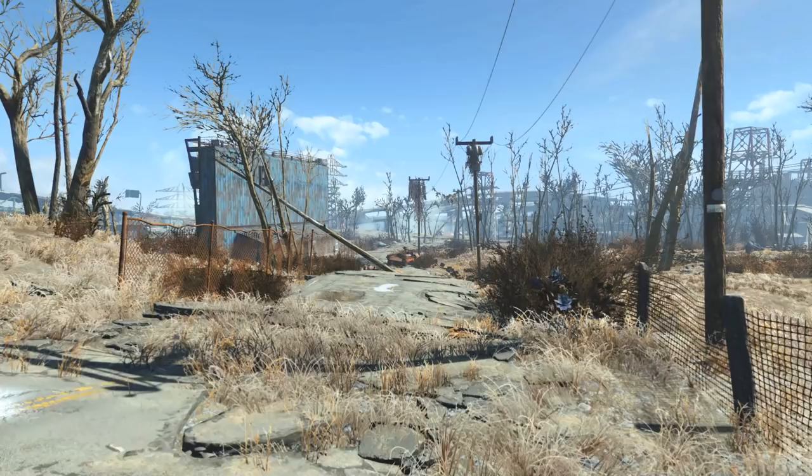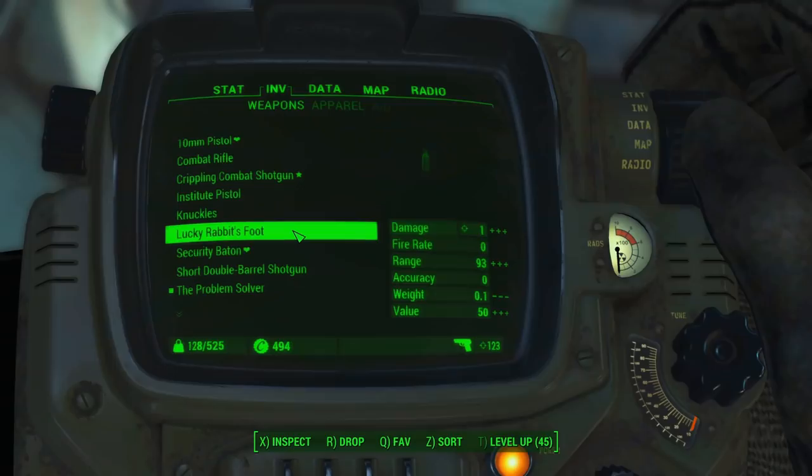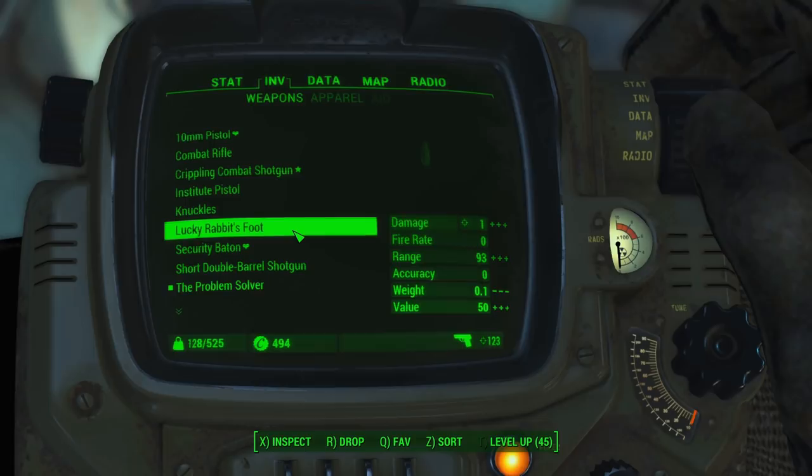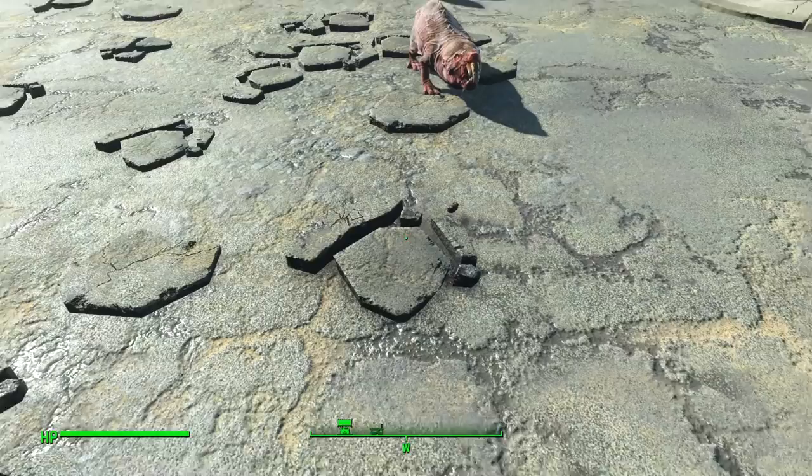In Fallout 4, new grenade mechanics were introduced to the series, allowing players to equip throwables and use them as secondary weapons without switching out of their primary weapons. This is a tremendous improvement on combat for the Fallout series. We can find a weapon in the game files for Fallout 4 that takes up the grenade slot but doesn't function like any other throwable in the game — the lucky rabbit's foot. The only way to get our hands on this beauty is through console commands as it was cut from the final game, but having the charm equipped in your grenade slot will boost your earned XP by 10% and add 3 to your luck.